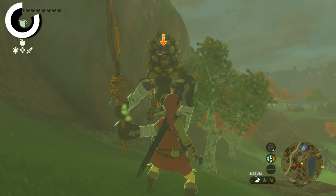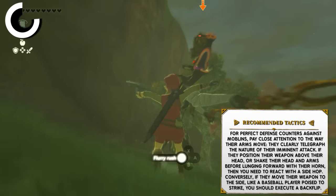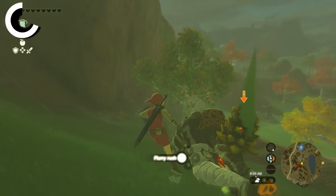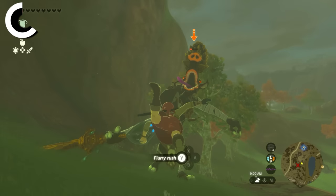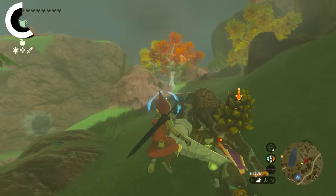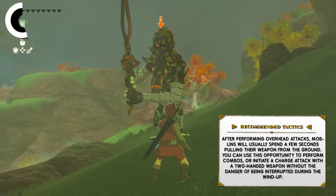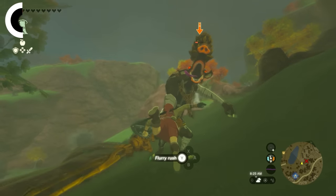For perfect defense counters against Moblins, pay close attention to the way their arms move — they clearly telegraph the nature of their imminent attack. If they position their weapon above their head or shake their head and arms before lunging forward with their horn, react with a side hop. If they move their weapon to the side like a baseball player poised to strike, execute a backflip. After performing overhead attacks, Moblins will usually spend a few seconds pulling their weapon from the ground, giving you an opportunity to perform combos or initiate a charge attack with a two-handed weapon without danger of interruption.